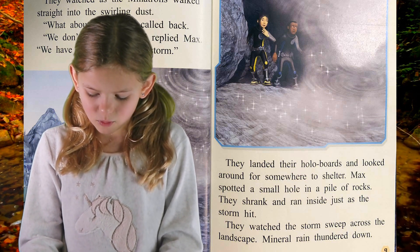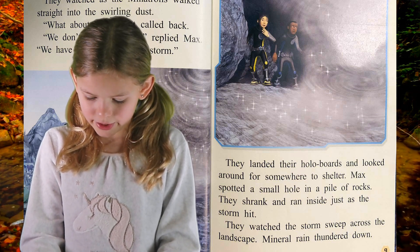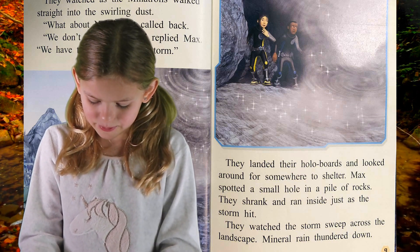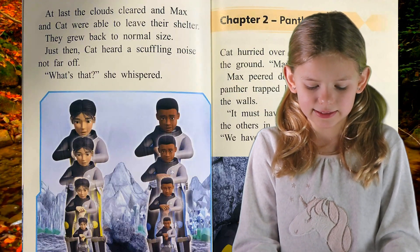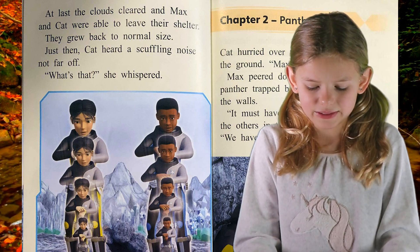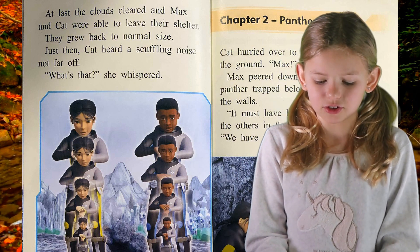They landed their hoverboards and looked around for shelter. Max spotted a small hole in a pile of rocks. They shrank and ran inside just as the storm hit. They watched the storm sweep across the landscape — mineral rain thundered down. At last the clouds cleared, and Max and Cat were able to leave their shelter as they grew back to normal size. Just then, Cat heard a scuffling noise not far off. "What's that?" she whispered.